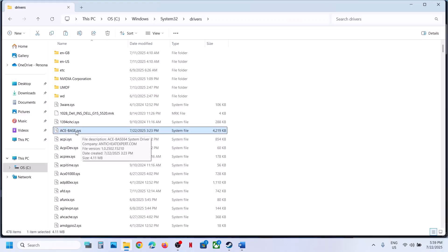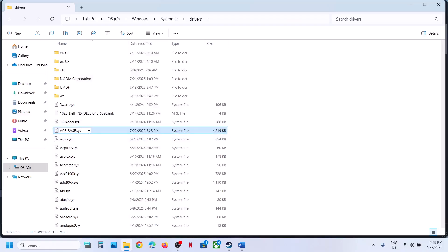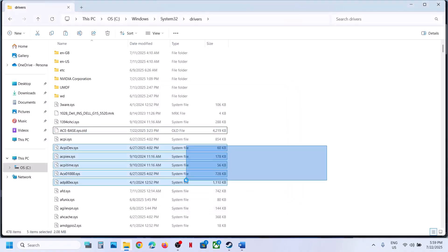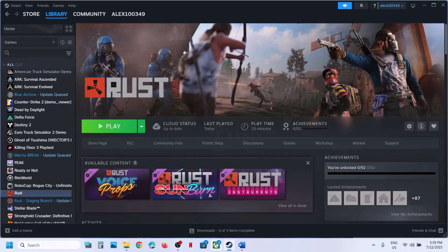If you don't have this file, you can ignore this step. If you do have this file, you can rename it. Then launch the game and click Yes to allow. Once renamed, launch the game and check.